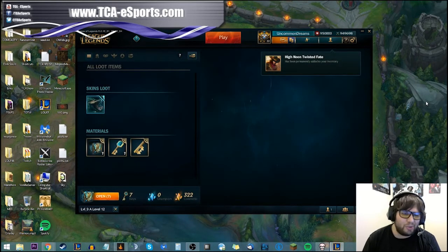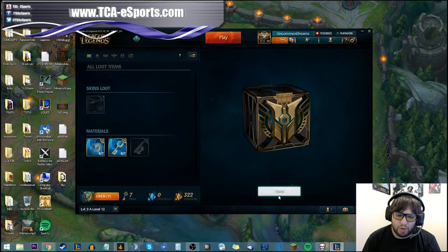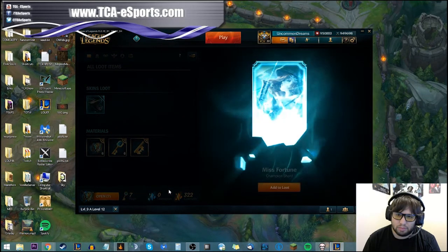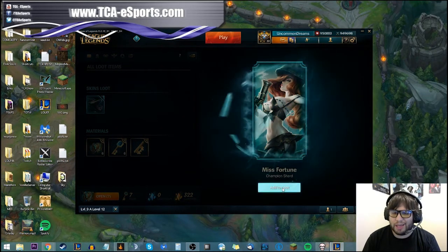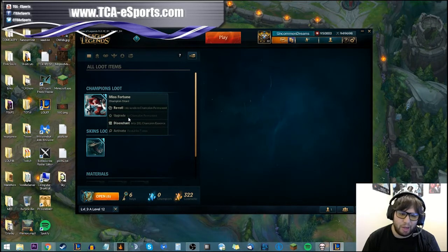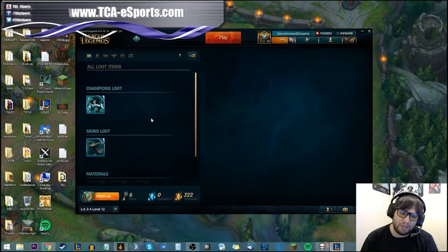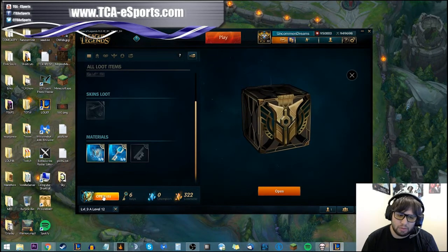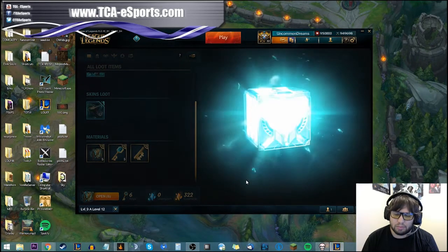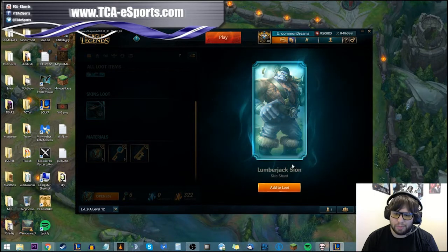Now I have High Noon Twisted Fate unlocked! Let's open a few more. This one is a champion shard. Since I already own Miss Fortune, I can't activate it as a rental or upgrade it. What I can do is reroll it or disenchant it to get champion essences, which function the same way as cosmetic essences but with champions instead of skins.